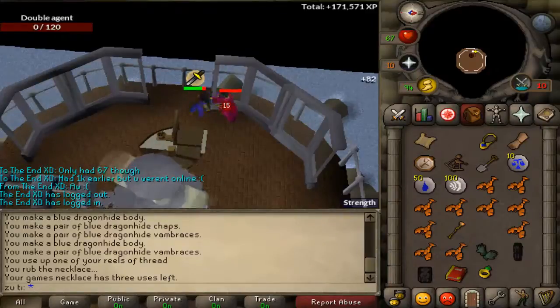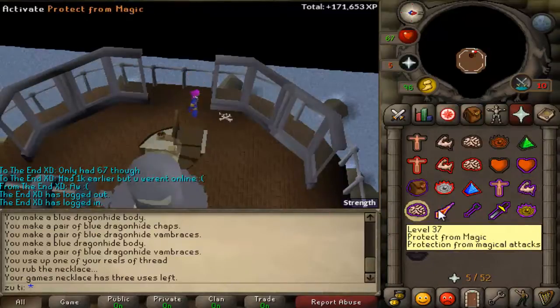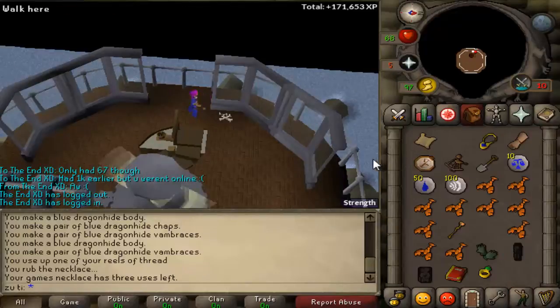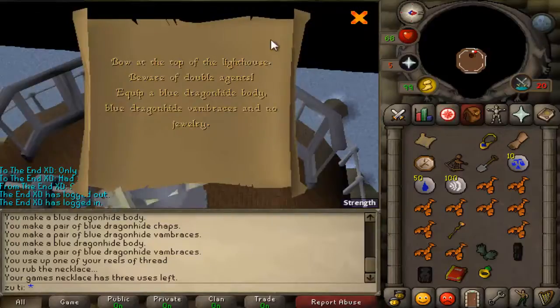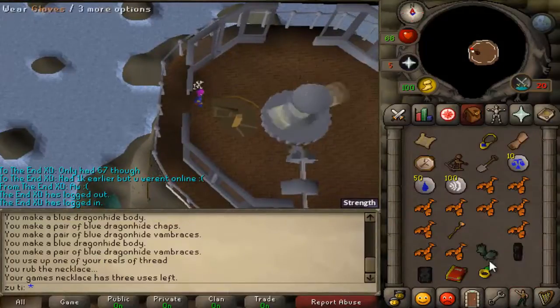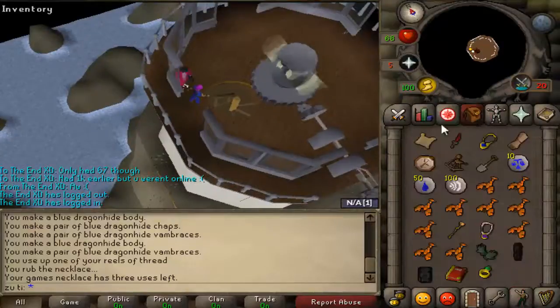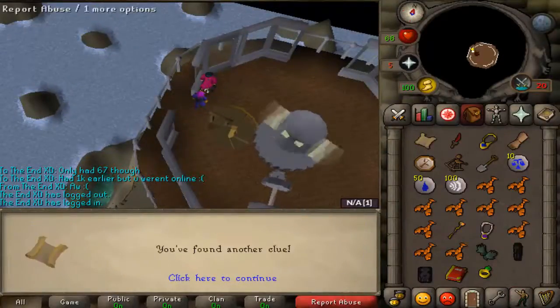Just doing lots of clue scrolls and hoping I don't lose them. Bow again. Then make sure you equip the same stuff again and bow again. Yuri should appear — talk to Yuri and you'll get your casket.